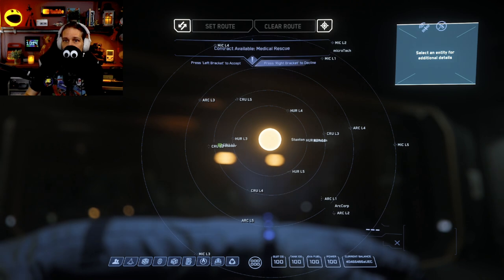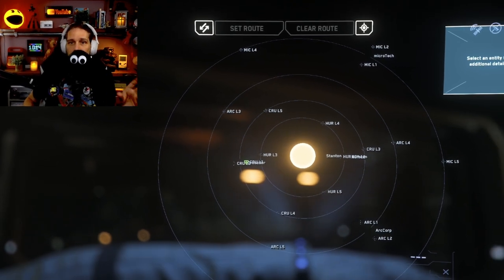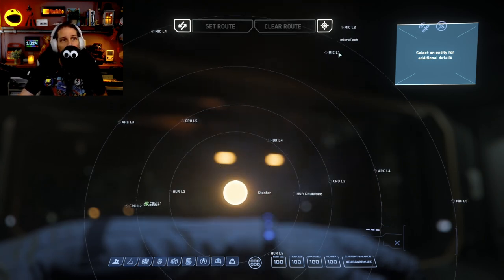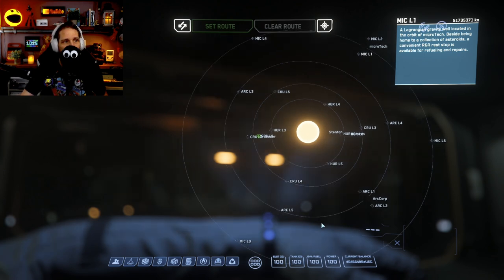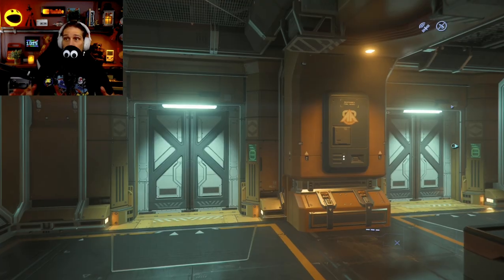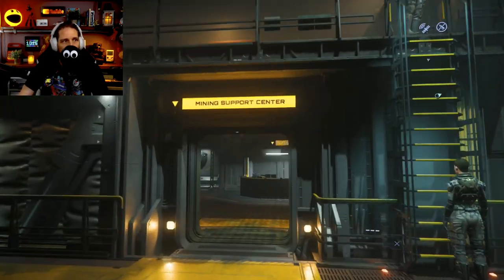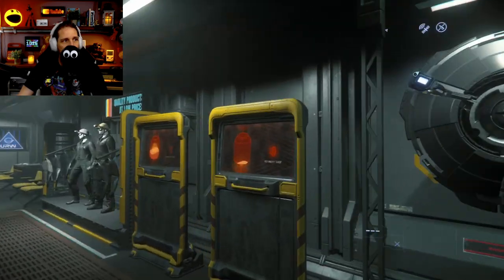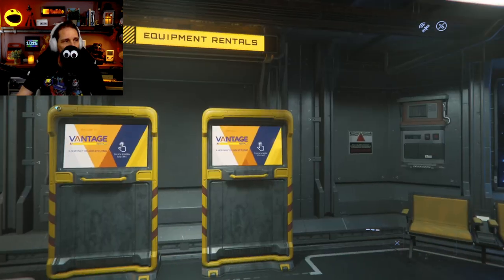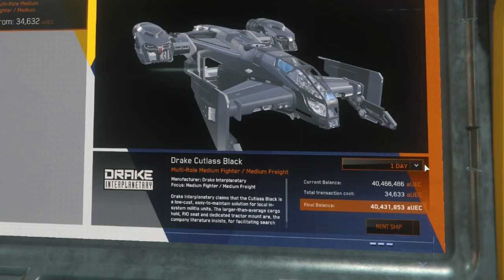If you've got a bit of money, get yourself a Nomad, Freelancer Max — any of those ships will be fine. If you have no money, you'll need to rent a transport ship and a ROC. You can find them at any L1 location on the star map. Once you're there, go down to the refinery — layouts are different for each station. Head through the mining support center to the equipment rentals. The Drake Cutlass Black is currently 34,000 a day.